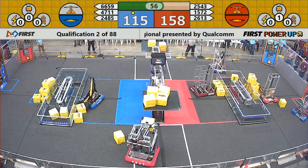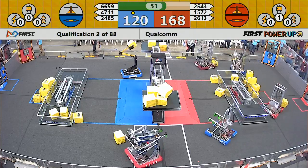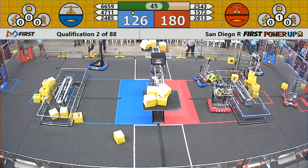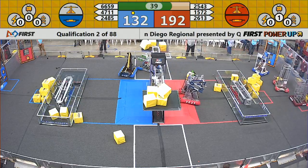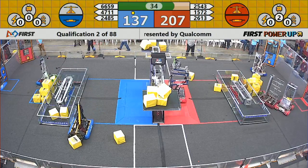Red alliance with one cube in their switch and now five cubes in the scale, thanks to Titanbot. Blue alliance with two cubes in their switch; here comes the Warlords dropping a third cube on the blue side of the scale. 183 to 129, red alliance in the lead, with the score slowly growing as red accumulates two points per second to blue's one point per second.